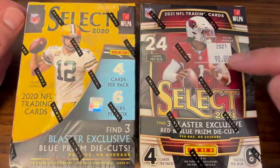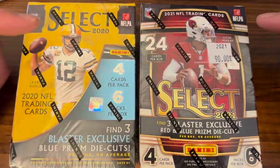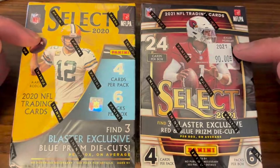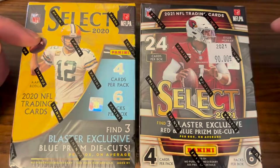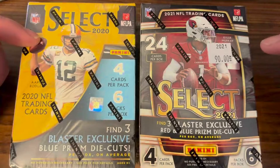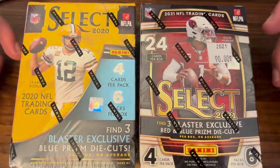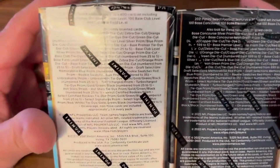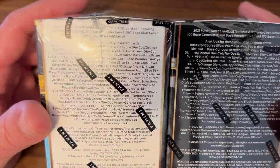In 2021 you actually cannot get any field level cards within Select. In 2020 you could, but in 2021 you cannot. If you're not familiar with Select, there are four different tiers: Concourse, Premier, Club, and Field Level. So there's no Field Level in the 2021 — that's kind of a disappointment. But you can still get all of the other inserts and parallels, and you can technically hit the zebras in here too — still some decent numbered or short print items.